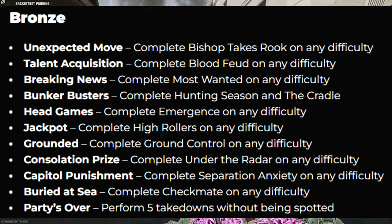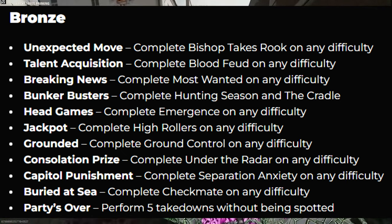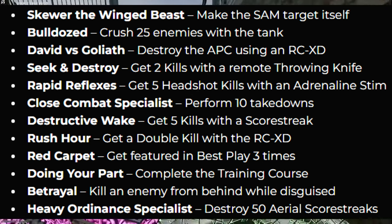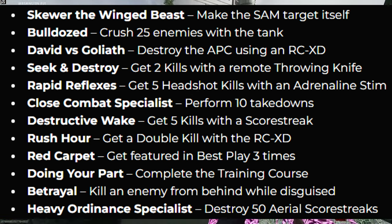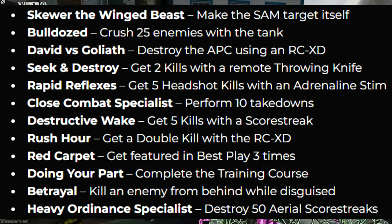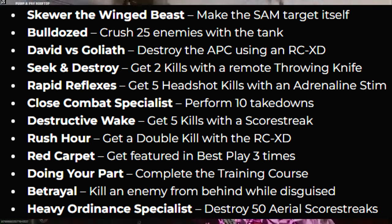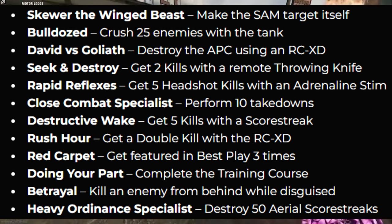Those were all trophies tied to story missions. The remaining bronze trophies include: 'Parties Over' — perform five takedowns without being spotted. 'Skewer' — make the SAM target itself with a Winged Beast. 'Bulldozer' — crush 25 enemies with the tank. 'David vs. Goliath' — destroy the APC using an RCXD. 'Seek and Destroy' — get two kills with a remote throwing knife. 'Rapid Reflexes' — get five headshot kills with an adrenaline stim. 'Destructive Wake' — get five kills with a scorestreak.